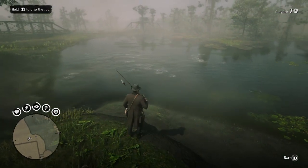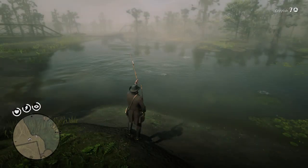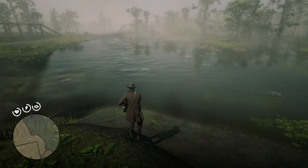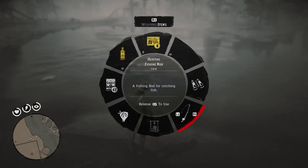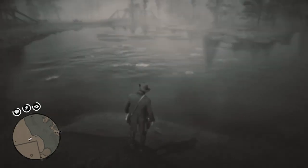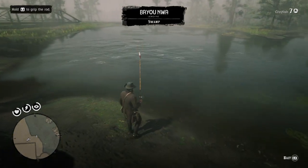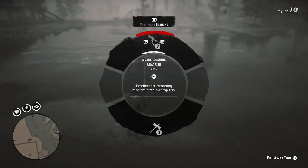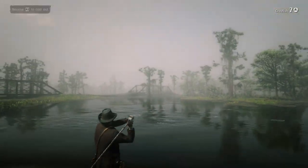What you want to do is get your fishing rod out, which you do by holding L1. Go to the item section — it's in the bottom right for the fishing rod. Pull it out and then add some bait. For the bait, I'm going to use crayfish because that is actually a swamp bait, which is apparently better for the swamp. Let's go ahead and chuck this in now and see if we can get something.